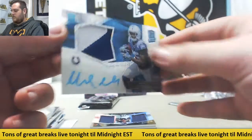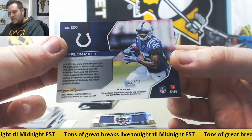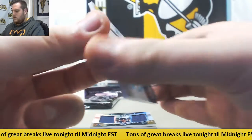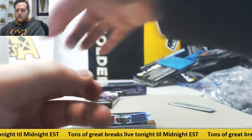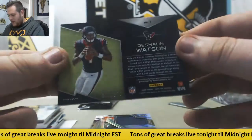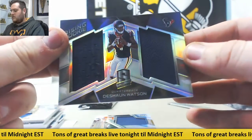Marlon Mack, rookie patch auto — nice box right here. 28 of 75, zero number 8, that is going to go to Davidson WA. Next up, Deshaun Watson, 51 out of 199, zero number 1 — killing it — Frank MC. Deshaun Watson, rising rookie dual jersey.